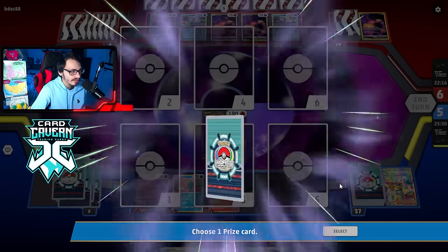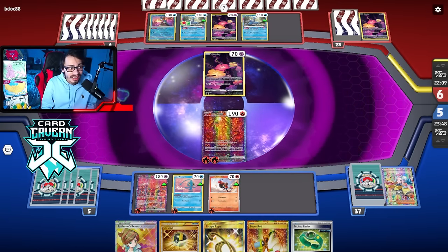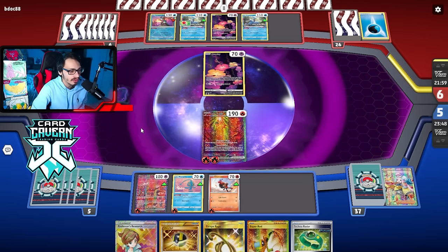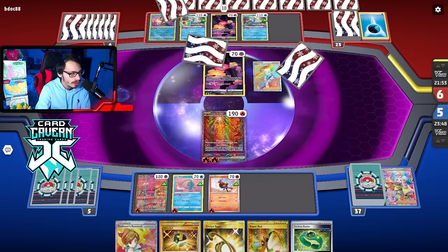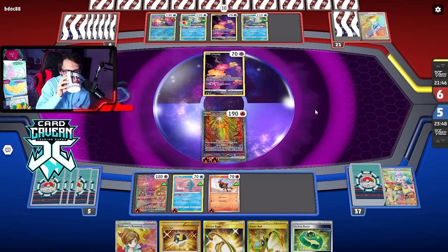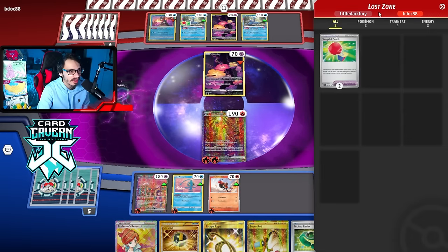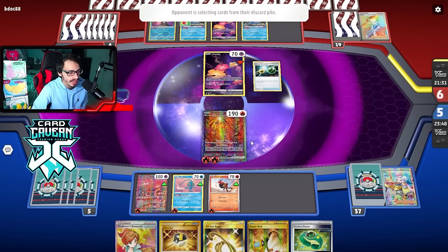I thought it was Giratina but I don't think it is. They play normal Switch though, so I have no idea what this could be. We have to be a little cautious. Next turn we can probably go for the Iron Hands - assuming we can hit one of our Lightning Energies, we should be able to Iron Hands my opponent. There's the Colerys Experiment. Still no cards that really tell me what I'm playing against. This is confusing. Playing a lot of Electro Punches. Are they just playing Kramer and Electro Punch? Energy Retrieval - that's a card you don't see in Lost Box.